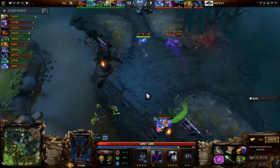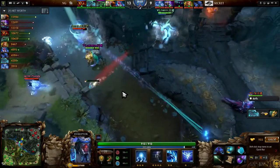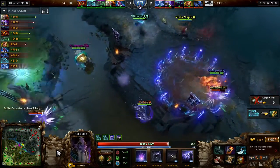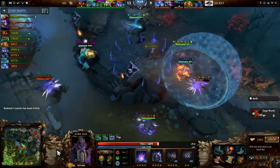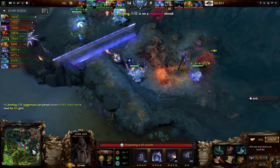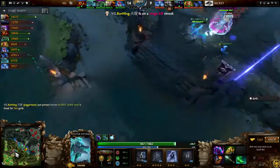Misery gets spotted — they're going to Glimpse him back. The ultimate gets laid down — they're going to control Misery now, but this is expending a lot just to kill Misery. He manages to get the Guardian Greaves off, gets out of the chains immediately, turns around, gets vacuum ahead of the Ice Blast as well. Finally can die to the Omni Slash, but VG Gaming has just expended everything they can to kill that hero.